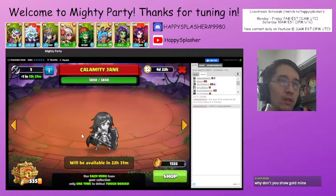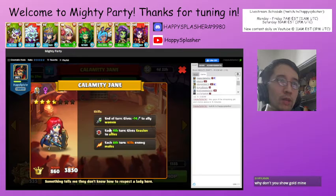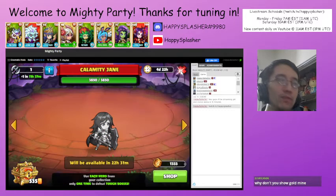Let's take a look at the other boss — Calamity Jane. Calamity Jane does end of turn, gives plus attack to women on their side of the field. On the fourth turn, it'll give evasion to their units. And then on the sixth turn, kills male units on our side of the field. So that being the case, we know they're going to have attack boost and evasion — we're going to get rid of their units by the fourth turn, and on the sixth turn we need to make sure we have as few male units as possible on our side.